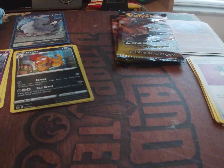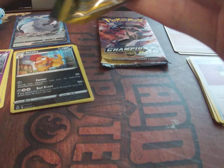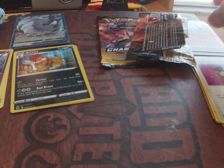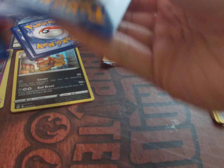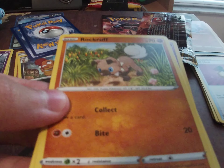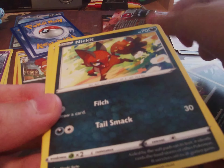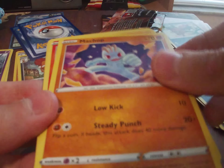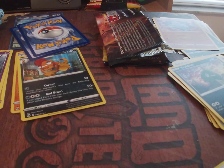There are 10 holos so I hope to actually get some good ones. I just want to complete the commons and uncommons at this point. Pack number three: electric energy, Rockruff, Impidimp, another Nickit, another Machop, Mincccino. Pokemon Center Lady, Suspicious Food Tin — this is actually a really nice supporter rare.